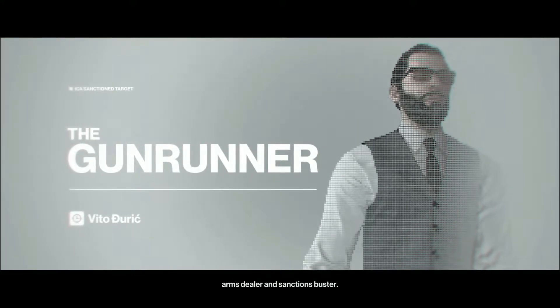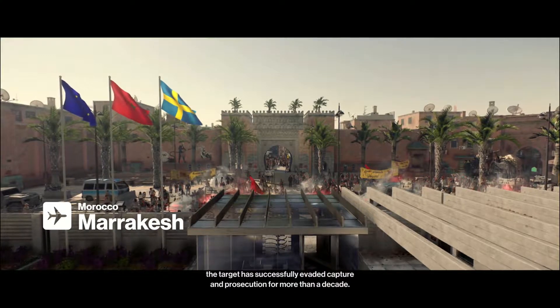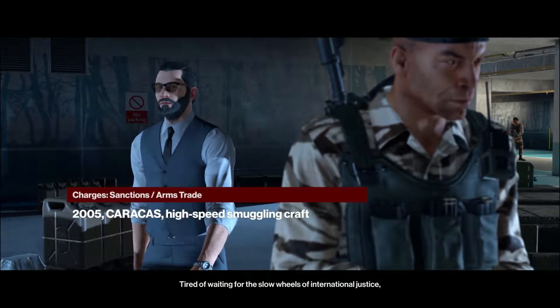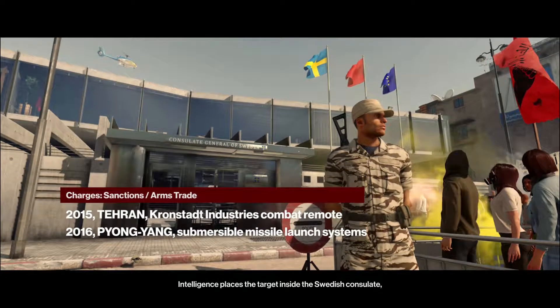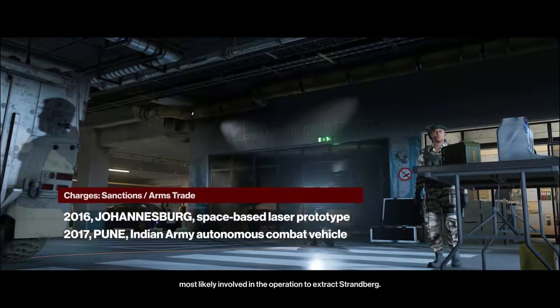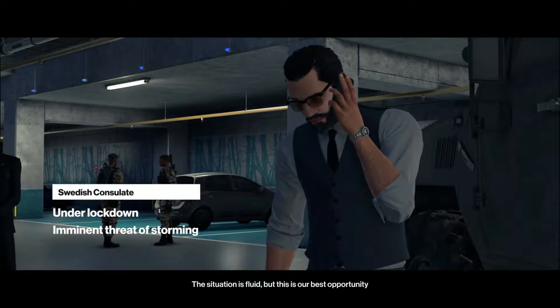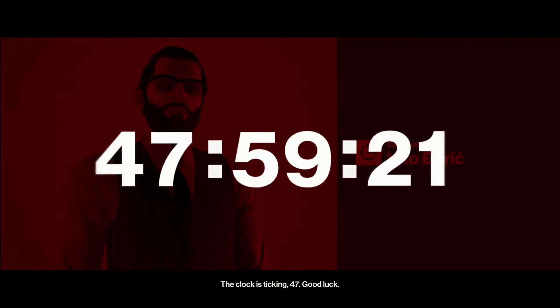Let's go ahead and jump into the briefing. Good afternoon 47. Your target is Vito Durich, arms dealer and sanctions buster. Although the subject of a global manhunt, the target has successfully evaded capture and prosecution for more than a decade. Tired of waiting for the slow wheels of international justice, the client has turned to the ICA. Intelligence places the target inside the Swedish consulate, most likely involved in the operation to extract Strandberg. The situation is fluid, but this is our best opportunity to eliminate him before he vanishes again. The clock is ticking 47. Good luck.